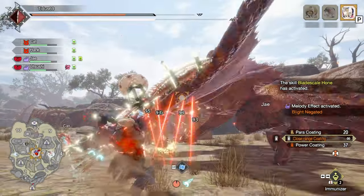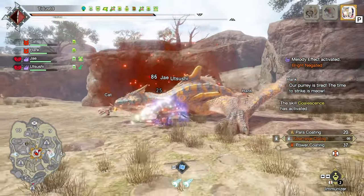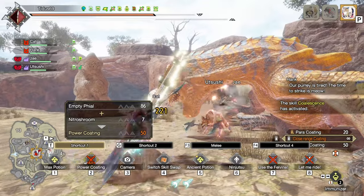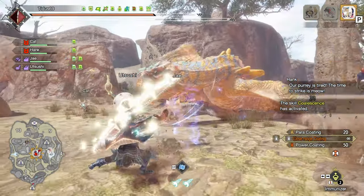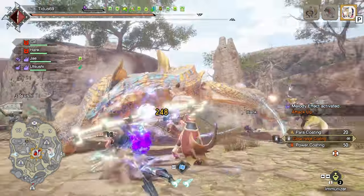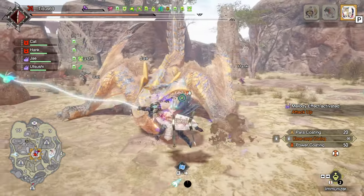Hey everyone! In my last video when I talked about endgame bow builds I mentioned the Berserk build and said it was the most comfortable and one of the best builds right now for bow. However, it can be a bit scary if you're not used to it because it has some level of health drain. So I wanted to make a video to show you how to use this build properly and how to make the most out of it.